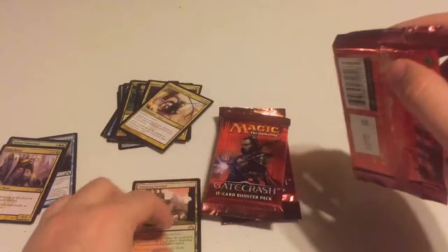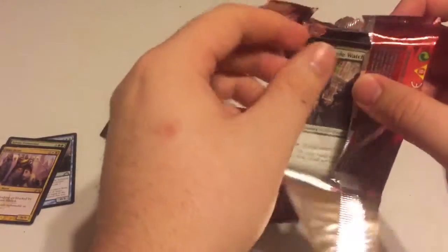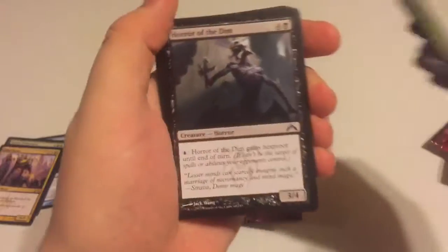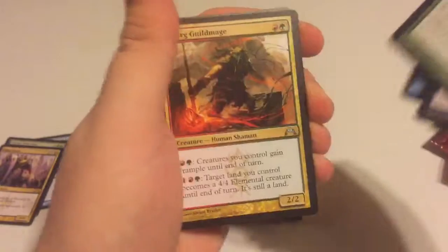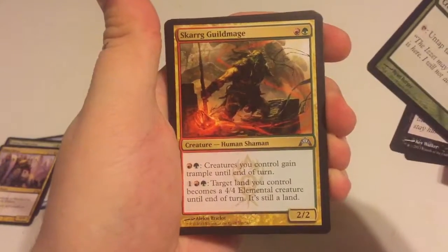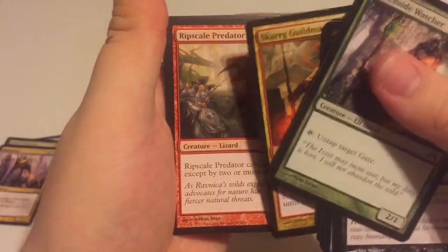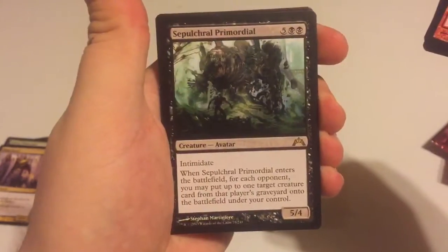Guys, at my local game store — I always recommend supporting your local game store — they said they hadn't seen the shock land out of the box yet, so they weren't completely leading me on. Pack five: Scarred Guild Mage, Rip Scale Predator, Gateway Shade...